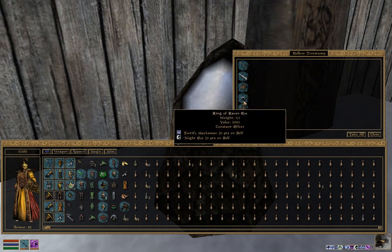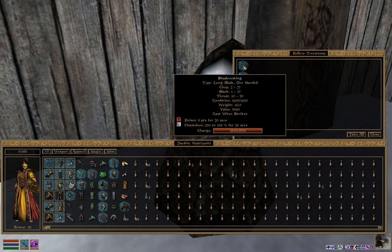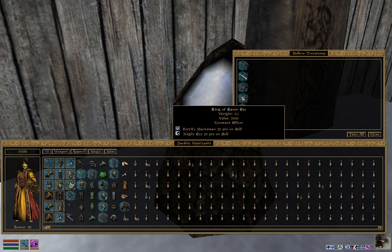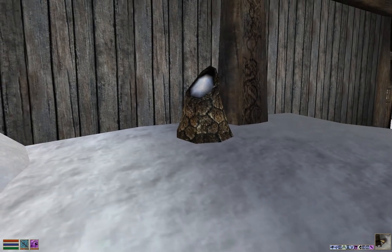You can come here as early as level one — very easy to get here and do all this. The items are quite good; the gloves are constant effect, and so is the ring, which is very good if you're playing a ranged character. Hopefully this video helped you out and answered some of your questions. If I forgot anything, let me know in a comment below, and if the video helped, leave me a like. I'll catch you guys around in future Elder Scrolls 3 Morrowind videos — peace.